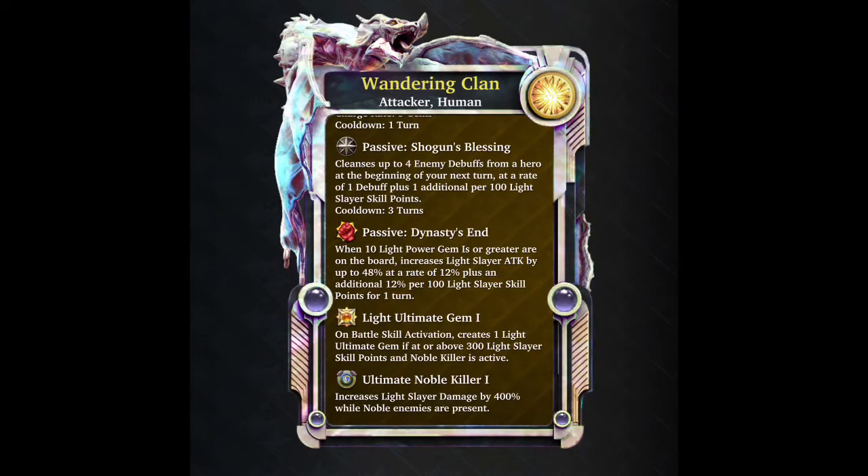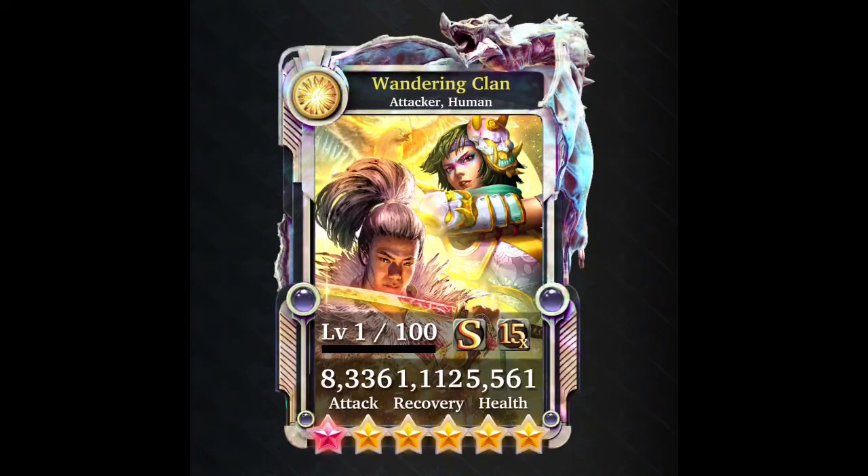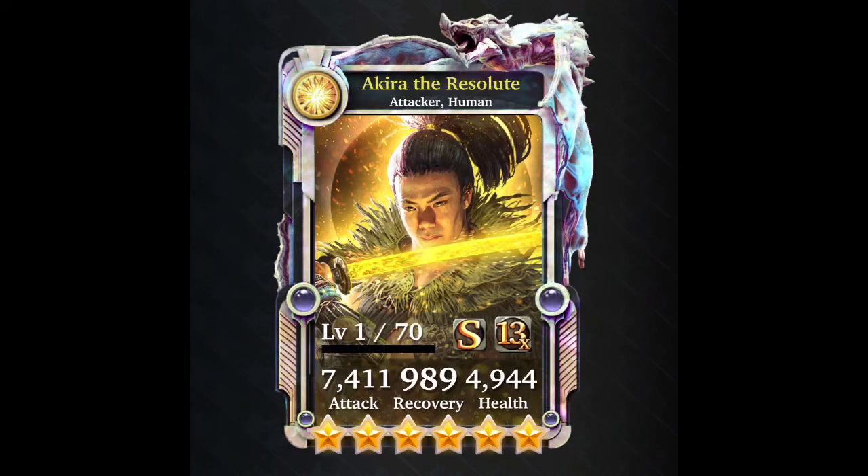Those two passives make it quite an okay ultimate form but not a brilliant one. If it could actually power up itself with these two passives it would make it absolutely brilliant. From me personally, even if I had the gems or the dust I wouldn't go for this deck - I think it falls very short comparing to other decks that we've seen recently.